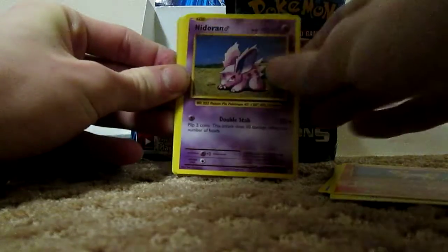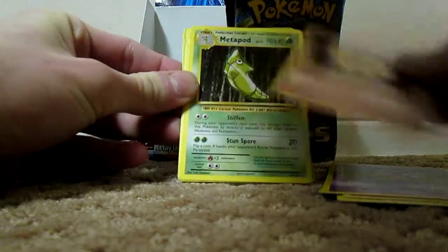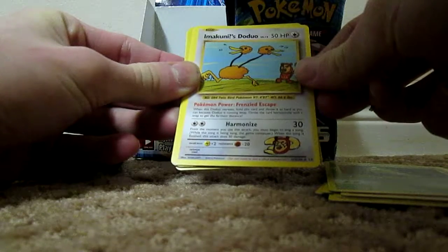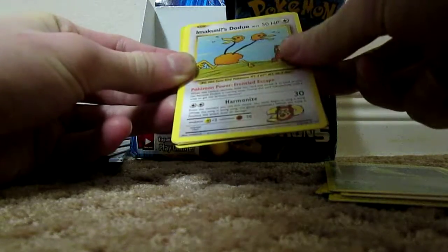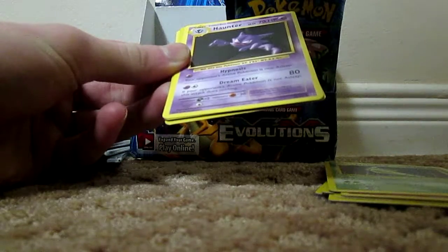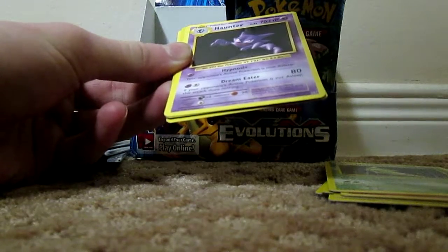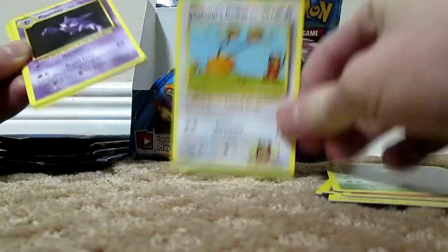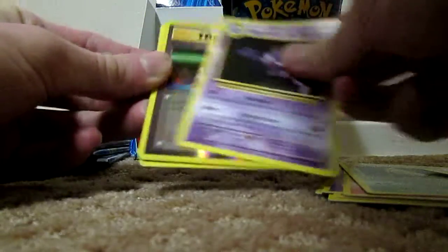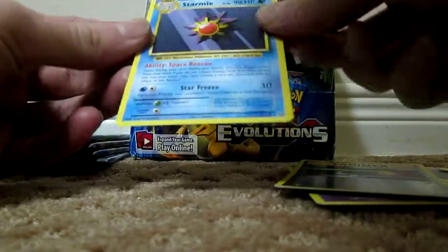Poliwag, Pikachu, Ponyta, Nidoran Female, Vulpix, Metapod. What the heck is that? Oh — is that a secret rare? Yeah, that is a secret rare. Wow, that's awesome. Okay, we'll get back to that in a second. Haunter, Switch, Reverse, and Starmie.